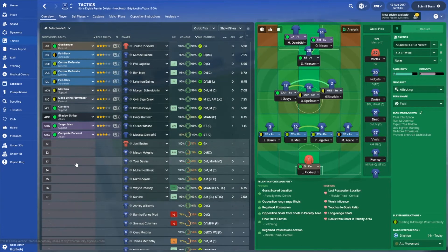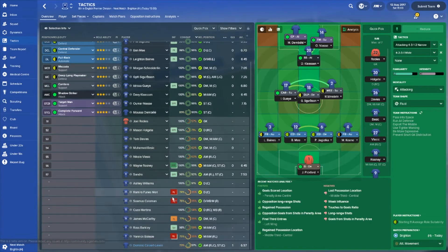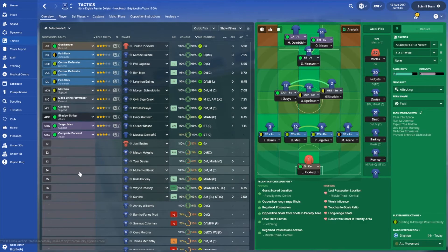Looking at the tactics screen, we're sticking with our formation. I'm going to go attacking against Brighton rather than counter. Some injuries are real-life ones: Chay McCormick is out three weeks to two months, Funes Mori eight to nine months, and Yannick Bolasie four to five months. Ross Barkley is just about fit for the bench. Wayne Rooney has a 6.45 rating so far. The starting lineup is Pickford; Keane, Jagielka, Ben Mee, Baines; Schneiderlin, Sigurdsson, Gueye; Klassen behind Niasse and Dembele.